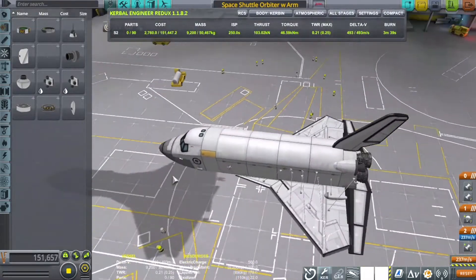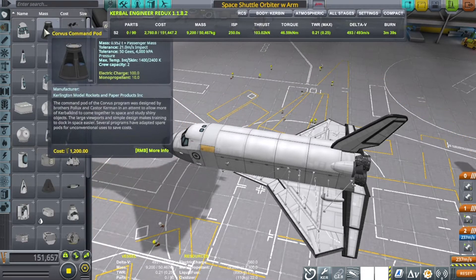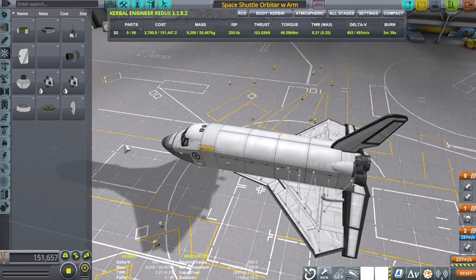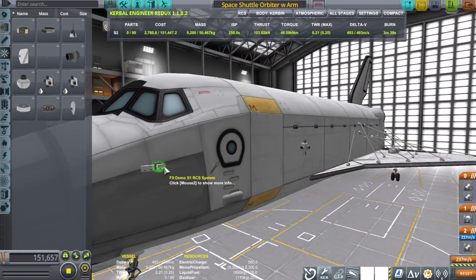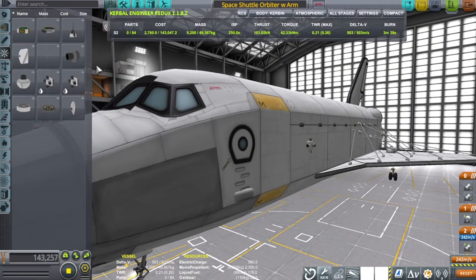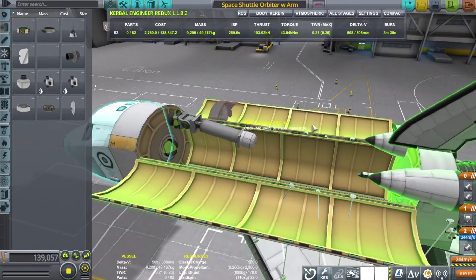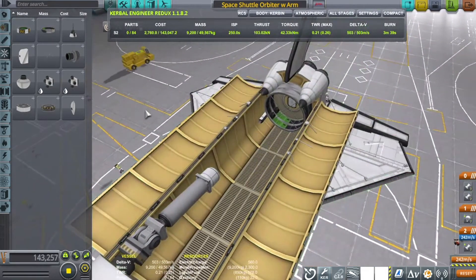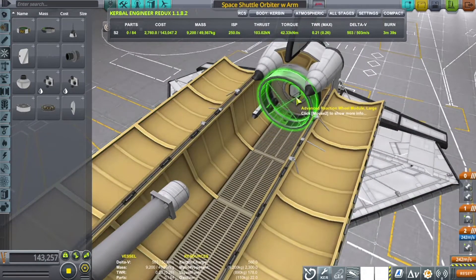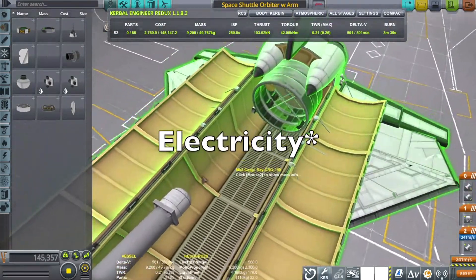Hello and welcome to today's Kerbal Space Program video. I'm going to be doing re-entry testing on the shuttle we brought in the last video. I downloaded some mods and I'll just remove these parts. For this vehicle we'll just use reaction wheels instead of RCS to help us with re-entry, and I'll just add a couple more reaction wheels. There's no need to worry about running out of electricity because we could use infinite power for now, but later we'll fix that.